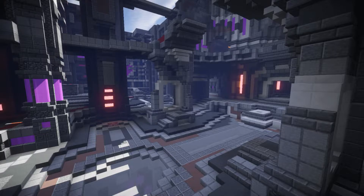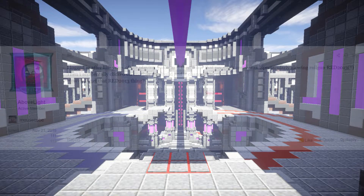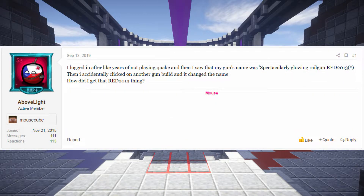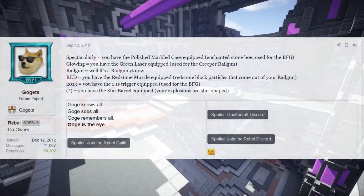Each custom railgun has a corresponding name, tied to the specific set of parts within it. I looked around online for a better explanation on how the names are generated. That's when I came across a post by the user AboveLight with a similar question. Down in the comments was the start of the answer I was looking for — a response by Gogeta explaining each part of the naming scheme.